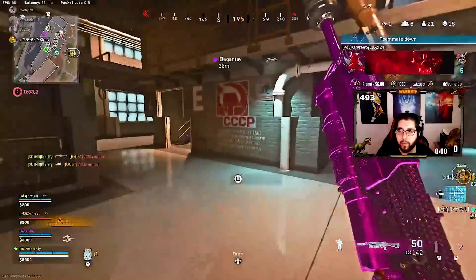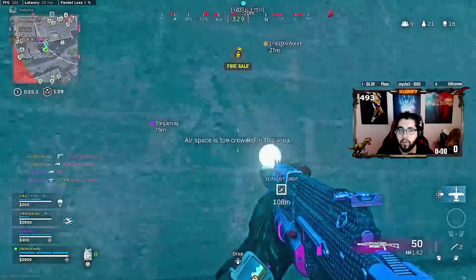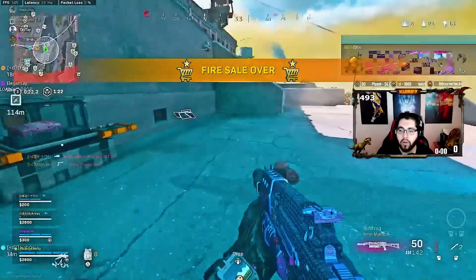Right underneath you — three of them. I'm getting the fuck out of that side. I'm dead. I'm getting sniped. Would you knock that guy? The roof. I thirsted one on the tower. There's still one on the tower.